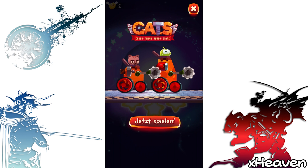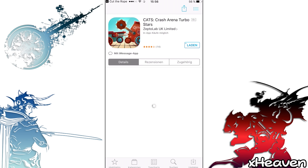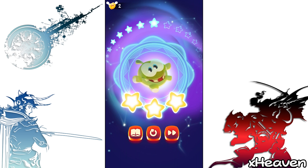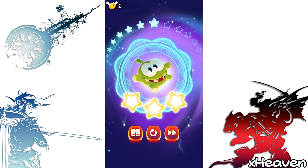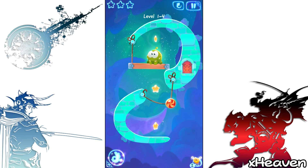Wie zum Beispiel... Keine Ahnung. Beim einen gab es dann — äh — zum Beispiel Zauberhüte. Dann sind die so... dann ist mal in den Zauberhüten — zum Beispiel ist die Kugel oder dieses Candy in den Zauberhut reingefallen. Auf der anderen Seite wieder rausgekommen und so. Dann gab es ganz viele verschiedene Sachen. Das war echt nice.